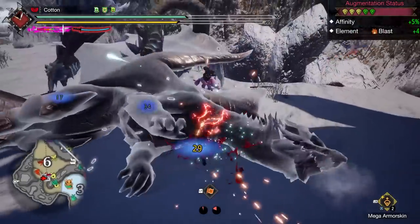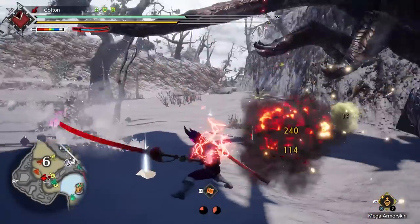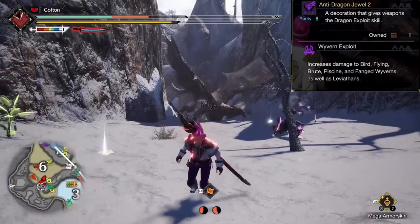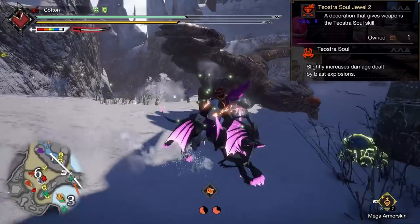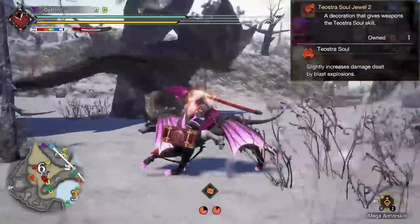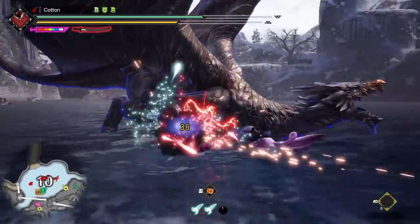There is also the question of the rampage decoration. Technically, over the duration of a hunt you're likely to get more overall damage out of the various anti-species decorations, giving you a 5% bonus to general damage throughout the hunt. But what I'm using in the footage — and what you'll use if you want to stay thematic — is the Teostra Soul decoration, which increases the damage of your blast procs by 20%. This is why every blast proc in the footage hits for a whopping 240 damage every single time.